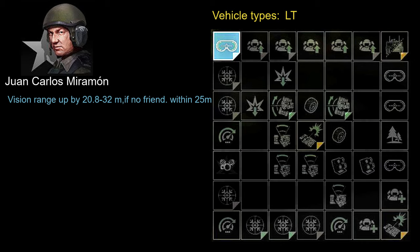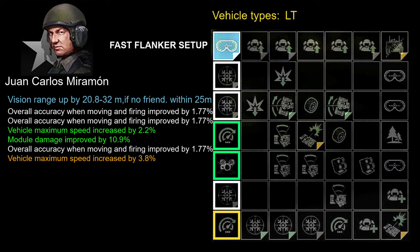Let's start with the first setup, which is intended to boost your vehicle's maximum speed and accuracy while moving — I would call it the Fast Flanker setup. The first six skills I suggest developing are: three overall accuracy when moving and firing, improved by 1.77%; vehicle maximum speed increased by 2.2%; module damage improved by 10.9%; and vehicle maximum speed increased by 3.8%.